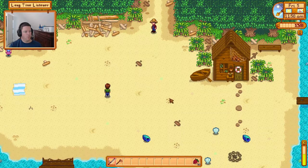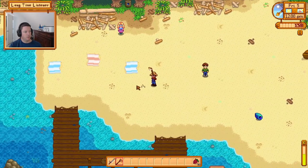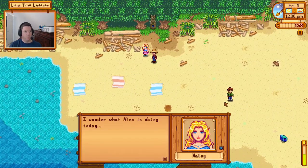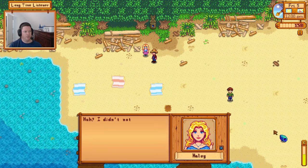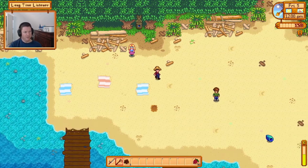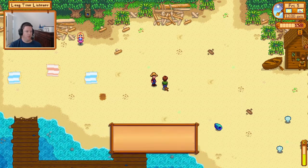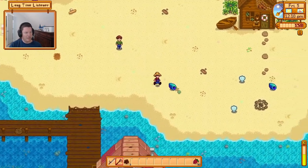Ooh, rainbow shells! Better get them before Alex goes and kicks them. There's Haley — I didn't notice her standing there. Haley looks like she's having a heat stroke or something. Everyone seems to be in a bad mood today.